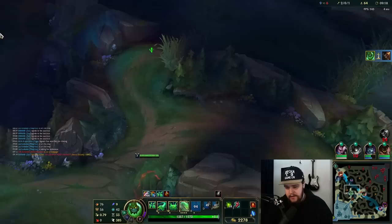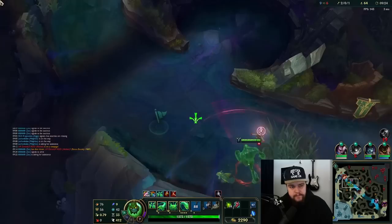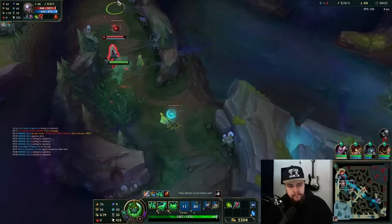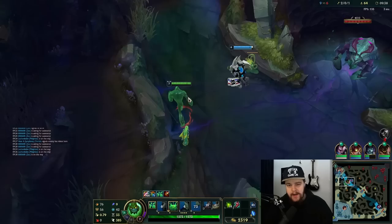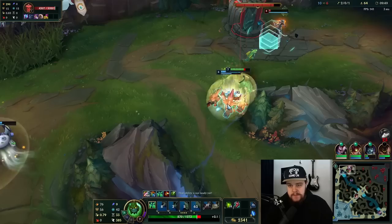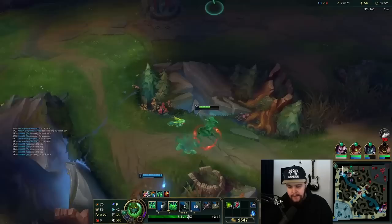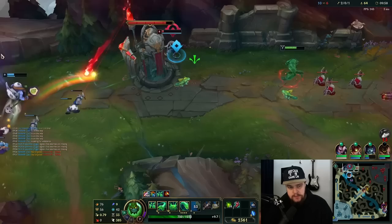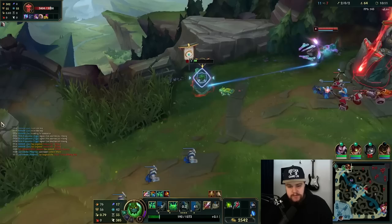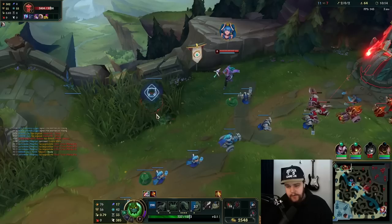I don't know why I ulted for that — I genuinely just thought he was going to flash. I didn't get the dragon — damn, I was hoping and praying on that one. The team was probably already dead. That's a flash, that's a slow, red buff applied. Walk for it — where are you going? I was tanking turret for you, my guy.